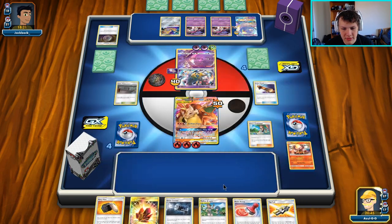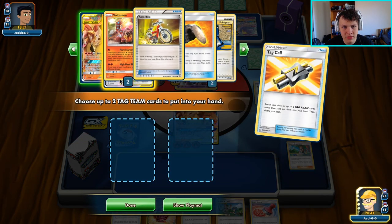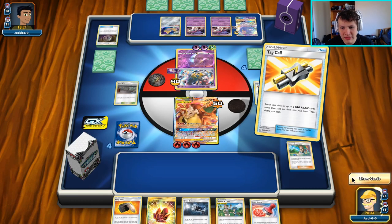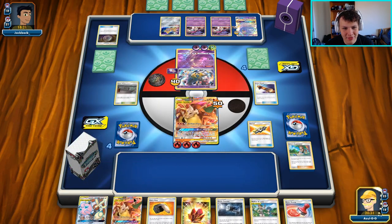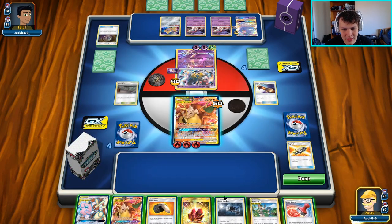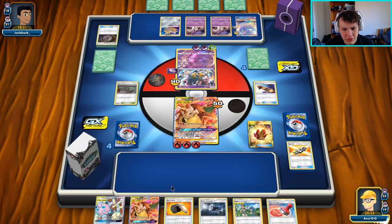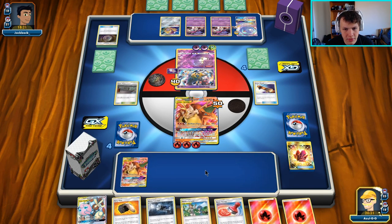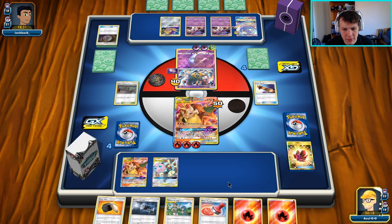Fire Crystal and a Tag Call — I want to keep everything. I'll play the Tag Call and get... unfortunately Reshizard is prized. We definitely want Reshizard in this situation, but looks like we'll have to go without, which is not ideal. Fire Crystal only for two which is also not ideal. But we'll bench the Braixen and also bench this as well because we might utilize it to stall for a turn.